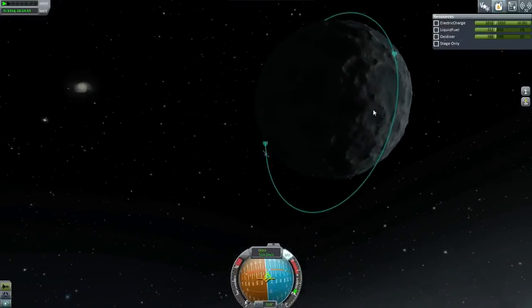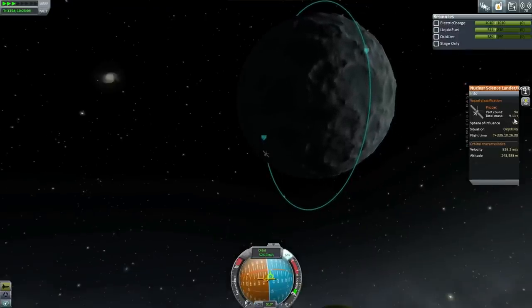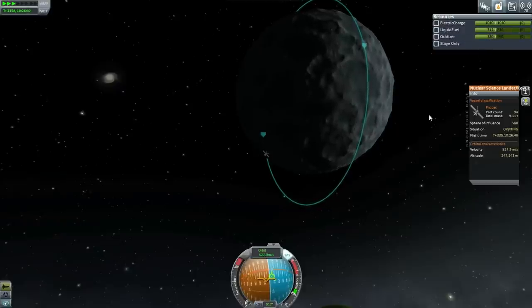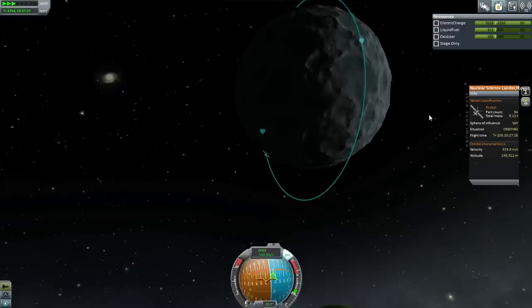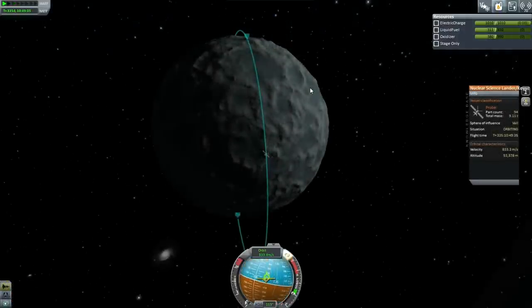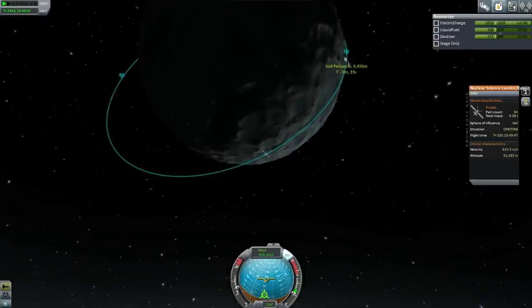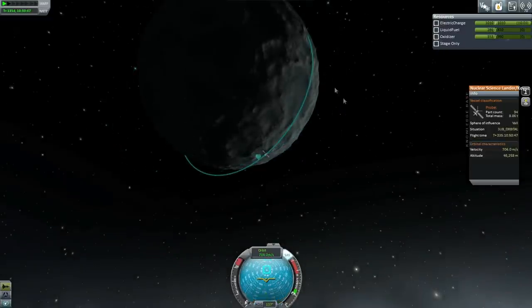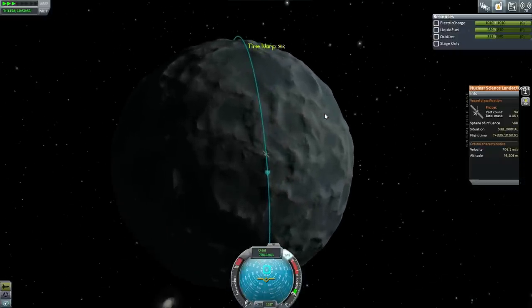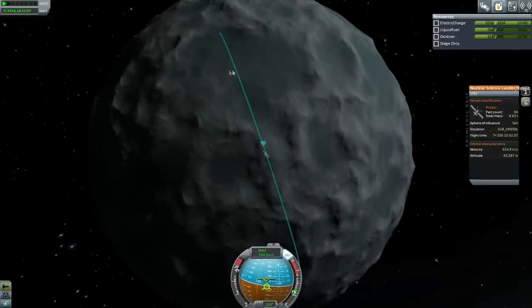We're still probably high around Val, so I'll wait until we're low before doing the goo container. I'd still want to do one goo container low around Val, and also a Gravioli and probably a thermometer scan if possible. We can see how much delta V we have left. 9.11 tons, and 311 divided by 90 is probably 3 and a third tons worth of fuel. Let's start retro burning a bit. I'll aim for right at the center of that feature there.